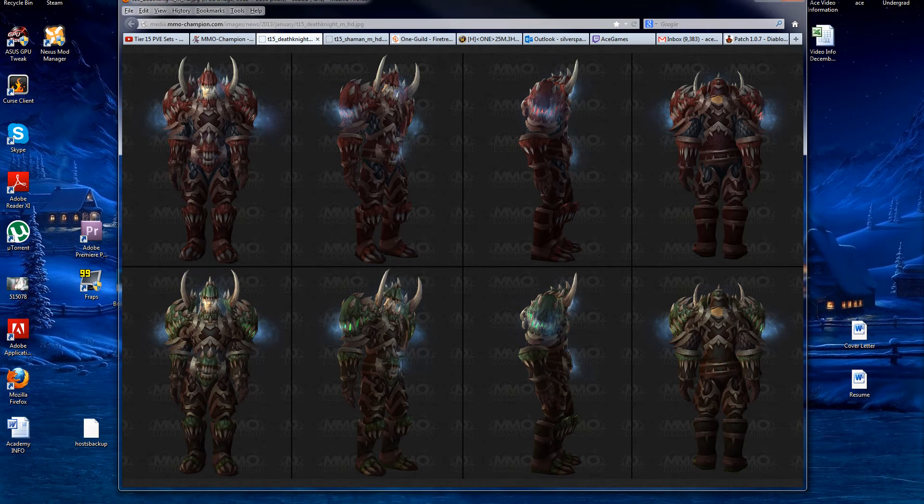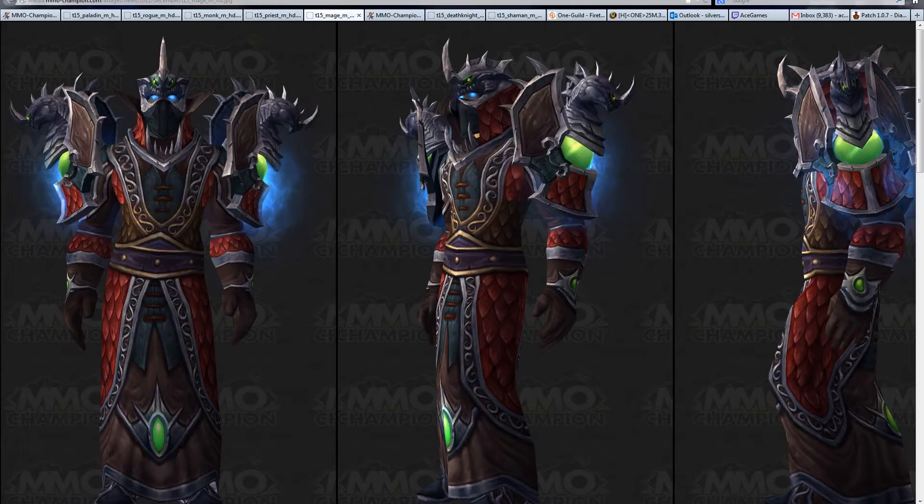So, let's look at what I said were my top favorites and see if any of these fit in. The top five I had last time — watch the video if you want to see more in-depth — but I had mage, priest, monk, rogue, and paladin. And as I said at the time, we're still missing warrior. I guess it's not finished, but it's as close as it's going to get. Death knight and shaman, obviously, we're also missing.